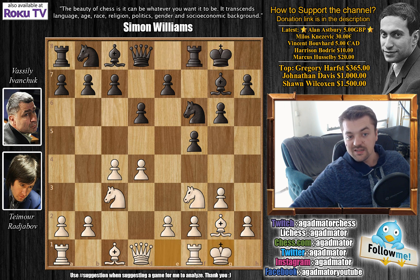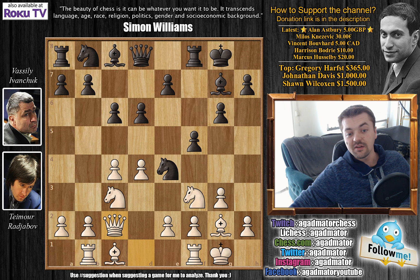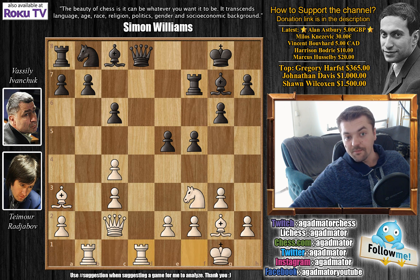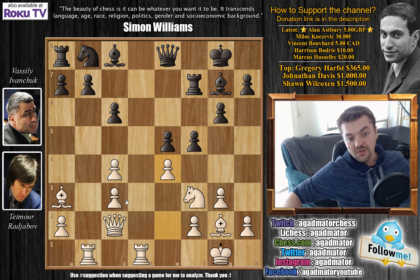Ivanchuk castles, Rajabov castles, rook to b1, and knight to e4. Queen to c2 by Rajabov, and here Ivanchuk plays knight captures on c3. Rajabov said after the game that he thought this move was a mistake — that it allows white simply too much. However, this game was already known at the time, played in 2011 between Kramnik and Nakamura. So b captures on c3, and then Ivanchuk goes e5, immediately going for the center.